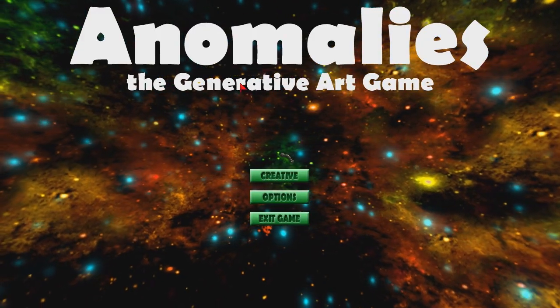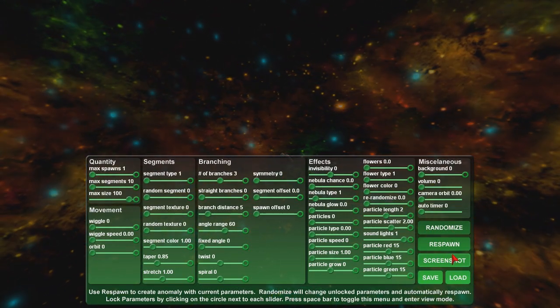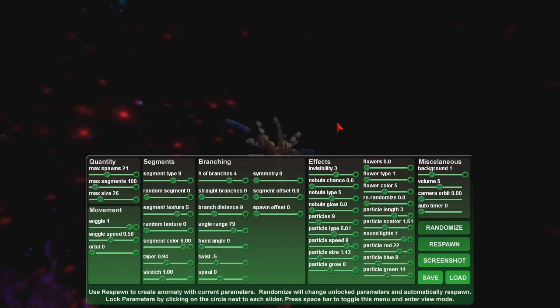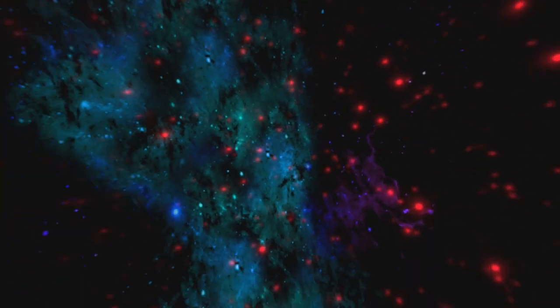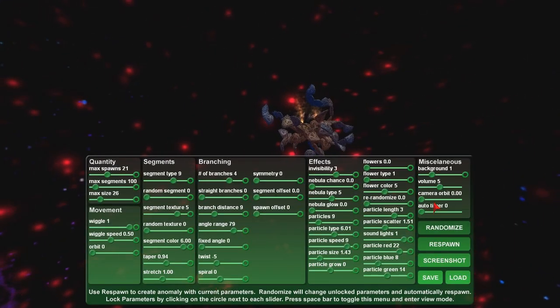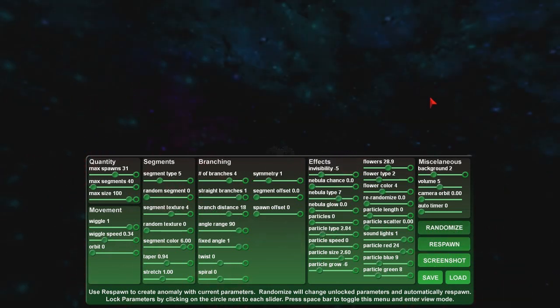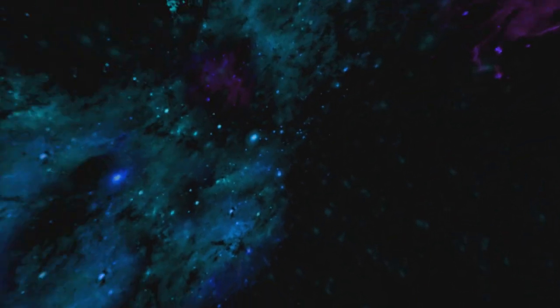We're playing Anomalies, the generative art game. It's a dollar. So this is a lot of stuff — let's randomize. That'll create an anomaly. Press space to toggle. Is this it? Looks like a weird rock tentacle monster. We can make a new one — I'm gonna randomize it again. I want to move closer to it. I'm not sure if movement is something I can do. It's very far away. To me, it looks like a space station — something sort of taken over.